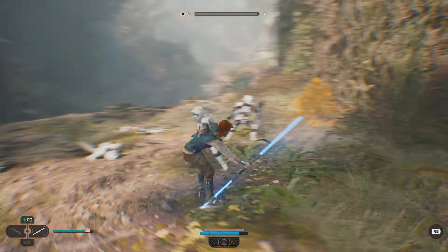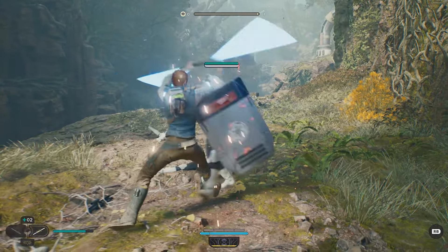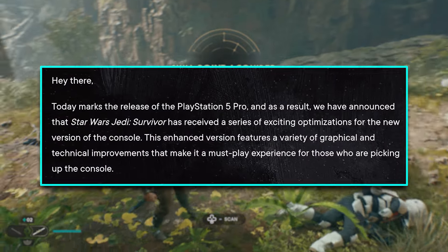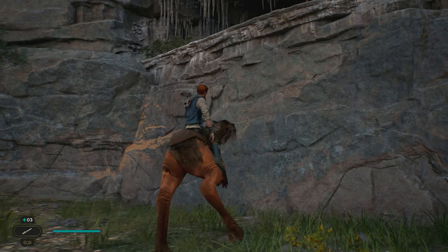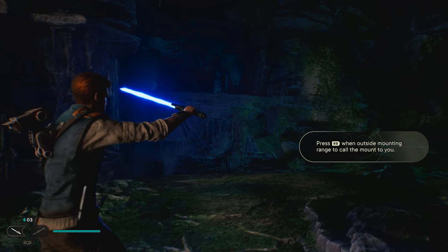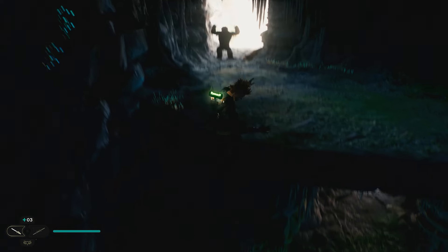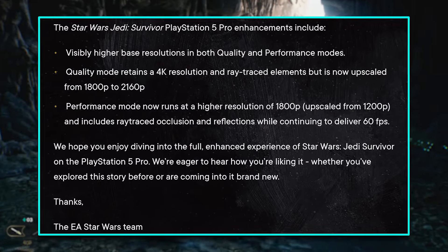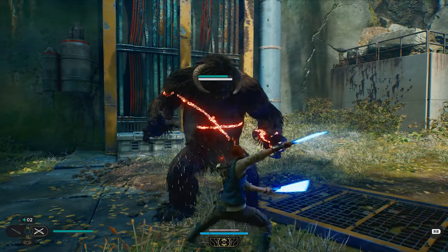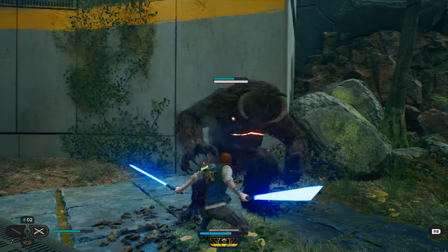Let's start with Jedi Survivor, because this is the only game of the two that received official communication from the studio. The EA Star Wars team announced that Jedi Survivor has received a series of exciting optimizations for the new console, featuring a variety of graphical and technical improvements. Quality mode is still 4K resolution with ray tracing, and has now been bumped up from 800p being upscaled to native 2160p, running at 30 frames per second.